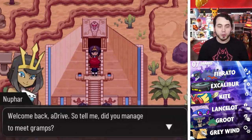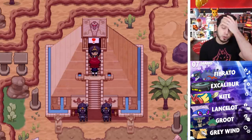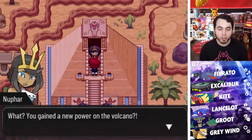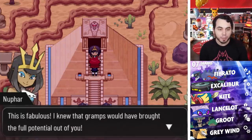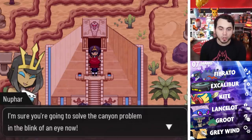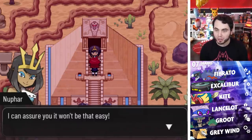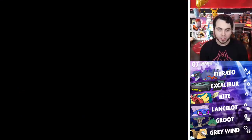Welcome back, aDrive. Tell me, did you manage to meet Gramps? I did, and I have a Scaleon now to show for it. You gained a new power on the Volcano — this is fabulous. I knew Gramps would bring the full potential out of you. I'm sure you're going to solve the canyon problem in the blink of an eye now. But first, I would really like to test this new power of yours, so I'm waiting for you inside the gym. I can assure you it won't be that easy.